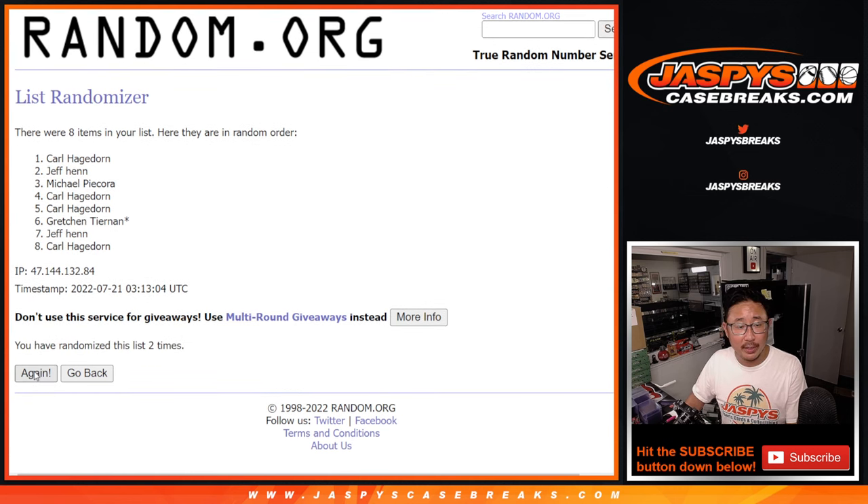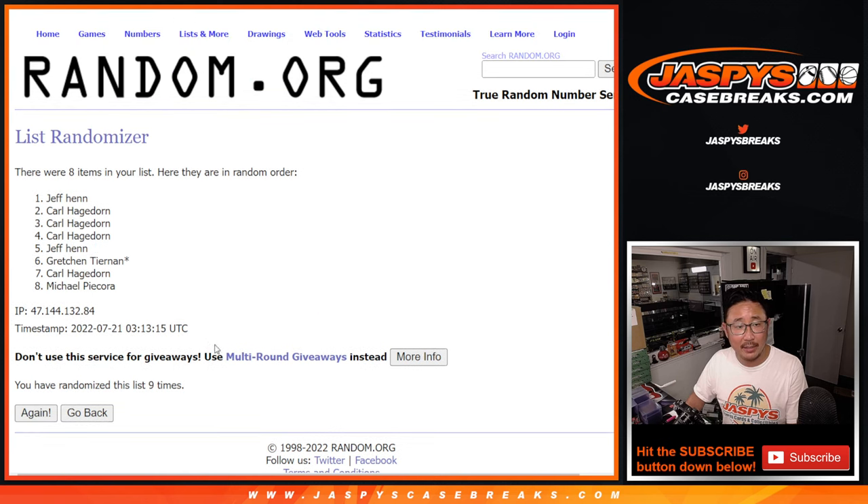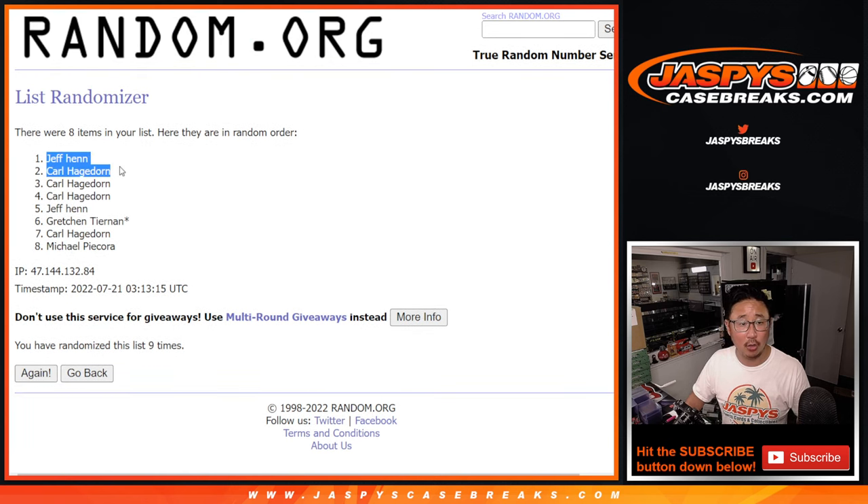One, two, three, four, five, six, seven, eight, and once more — ninth and final time. After nine, it is going to be Jeff and Carl with extra spots going your way after nine.